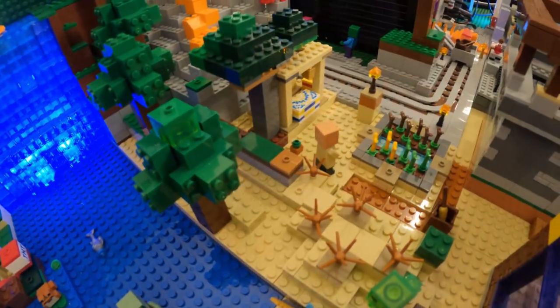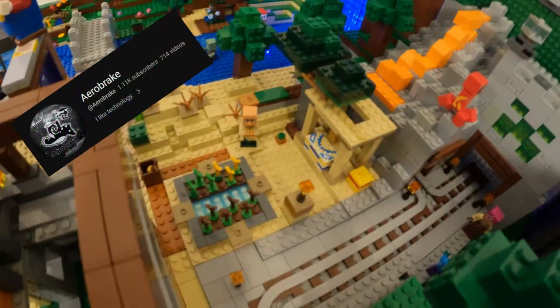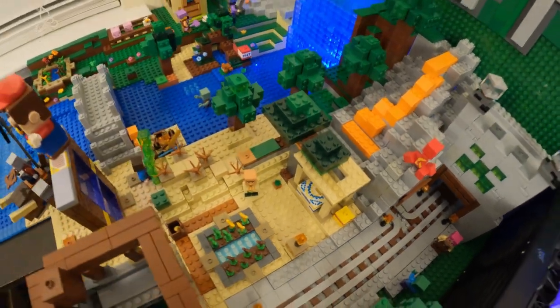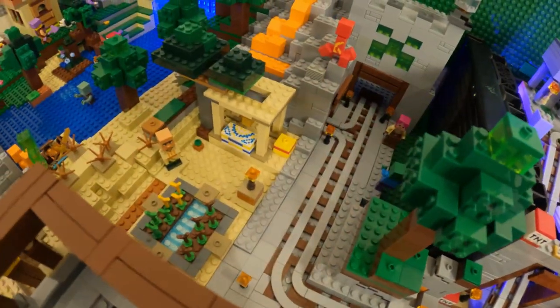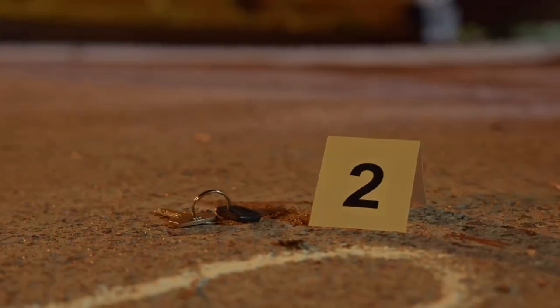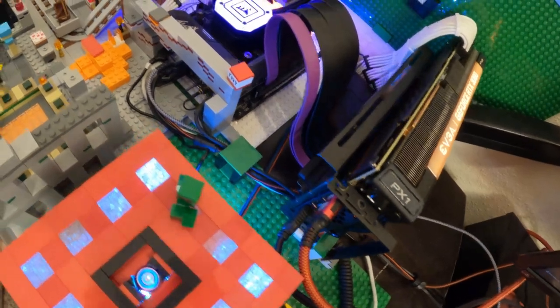The last spot I'm thinking is where this little desert village is. There isn't much room in this area to work with, but Arrow Break on my Discord server likes this spot because it won't block anything. So this is another solid choice — we'll call this Area Three.